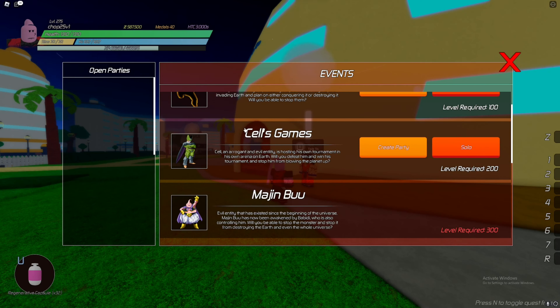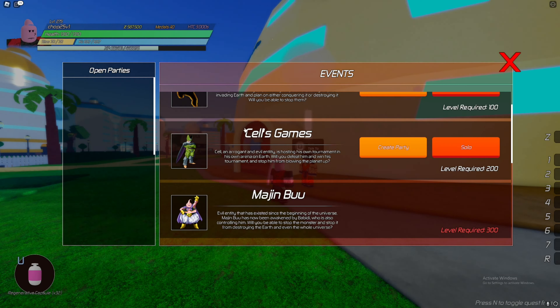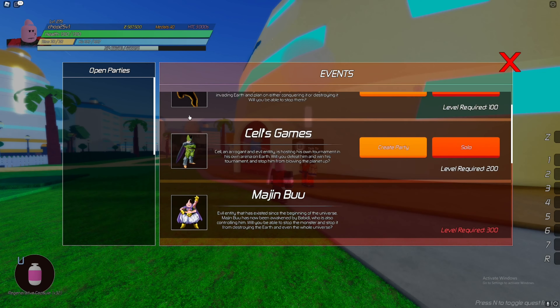If you're wondering whether you should do the Cell Games at level 200 — that is a big no. Cell is incredibly difficult to fight on your own. I was barely able to do it by myself, it took a couple of hours and it wasn't fun. The rewards from the Cell Games aren't very good either — the moves kind of suck. If you have friends you also have to fight a bunch of Cell Juniors, and the game forces you to fight Cell one-on-one, which can lead to you dying. Cell has a lot of evasive moves, does a huge amount of damage, and has a ton of health. From what I've heard, the Majin Buu raid is significantly easier — the Cell raid is currently the hardest raid in the game.